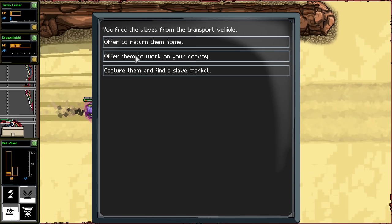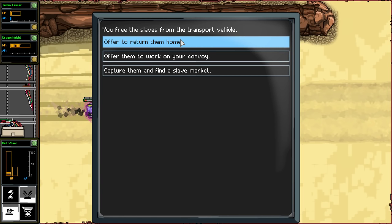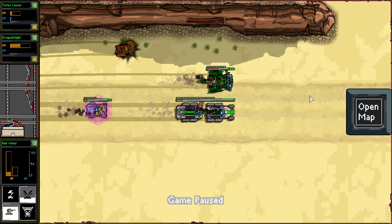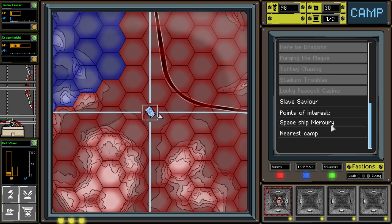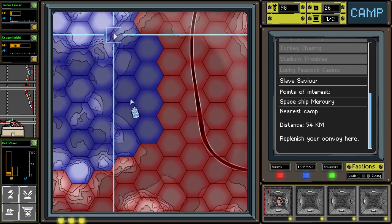549 fuel and 50 scrap - we'll take that. We have the option to return the slaves home, offer them work on the convoy, or find a slave market. Let's offer to return them home. The former slave thanks you and tells you the location of their settlement. Right now we're in a bad position - where's the nearest camp? We're not even going to start moving yet. We'll make it to the camp, I think. Hopefully we make it and don't get in a battle.